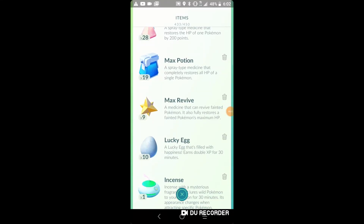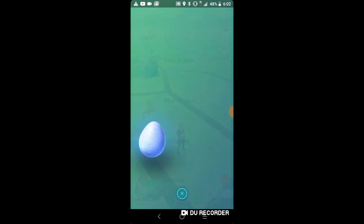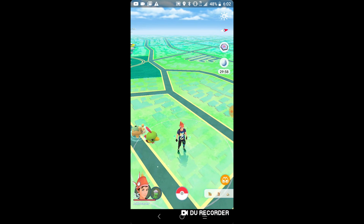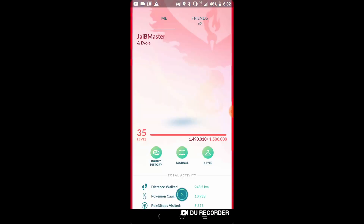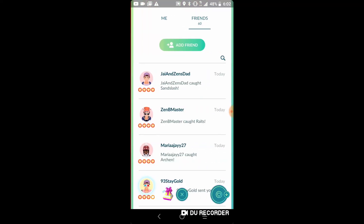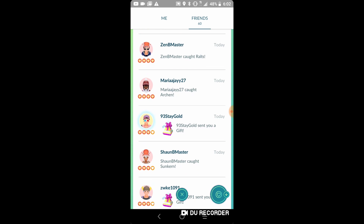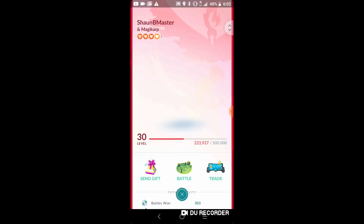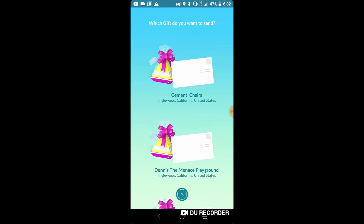Welcome back to a new Pokemon GO video. We are going to be putting on a lucky egg. It's also a Nimble spotlight hour, which sadly Nimble can't be shiny, so what's the point of doing it? Anyways, we put on a lucky egg and we are going to be sending a gift to my mom.